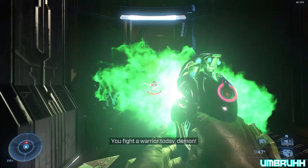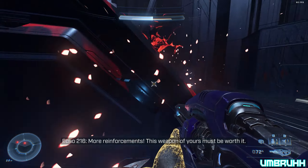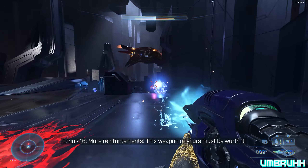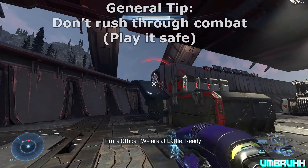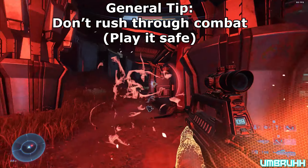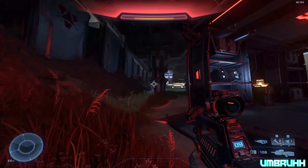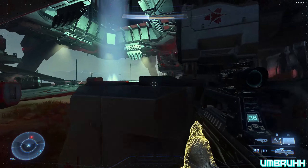With the plasma carbine, it may be tricky as a precision weapon, but it comes in pretty handy for taking down shields, especially against enemies with higher shield levels like elites or brute chieftains. Take things slow and don't rush through combat, especially since enemies — even grunts and jackals — do a higher amount of damage than on normal or heroic.